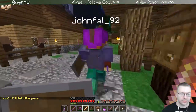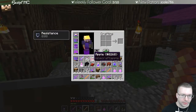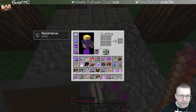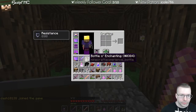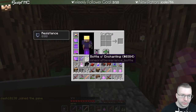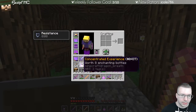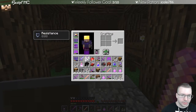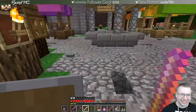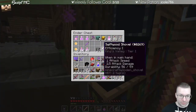Teleporter — bye Dash, goodbye Dash. He left the game. Let's divvy up the loot real quick and then we can put it in our chests. I had eight and one and one eight — so basically two each. I'll give you half. Drop that in my inner chest and then whatever else I don't want right now.